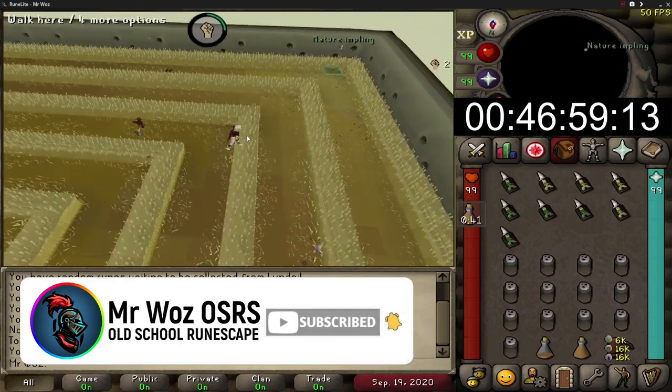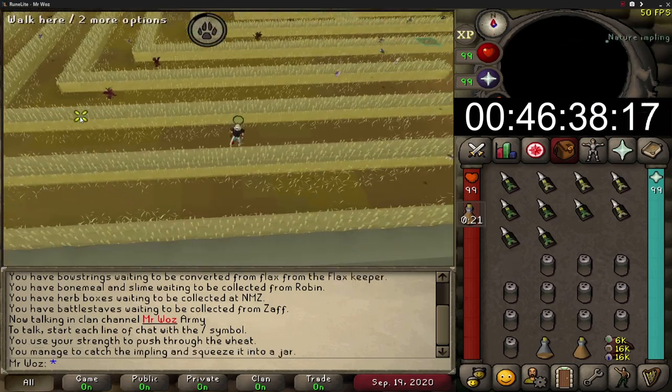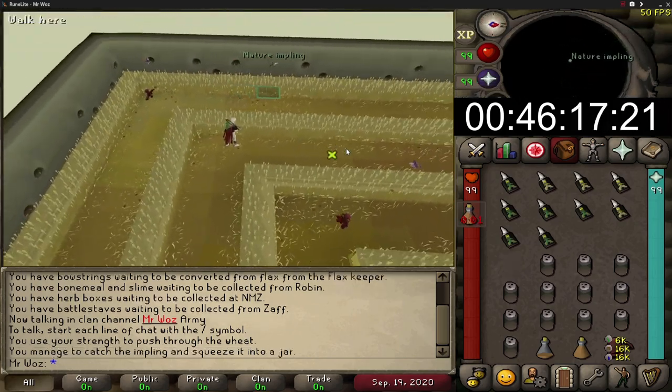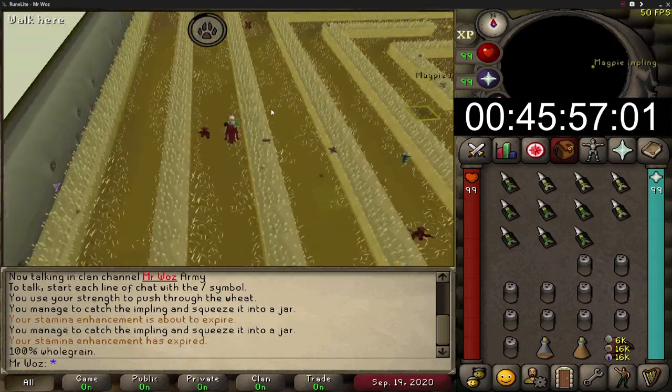On my account I think I've seen two lucky implins and caught one of them. These can give you one roll on the drop table with an easy, medium, hard, elite or master clue. Obviously it's a very slim chance of getting something good, but you never know - hence why the imp is called lucky.